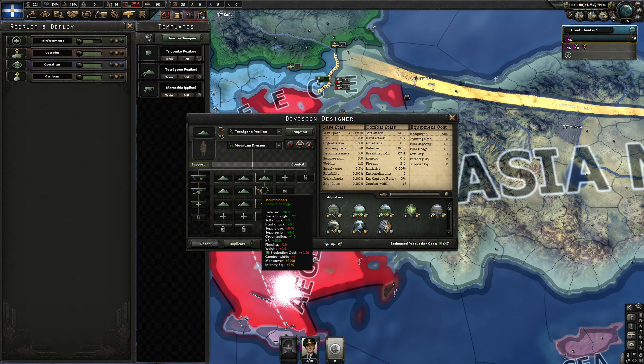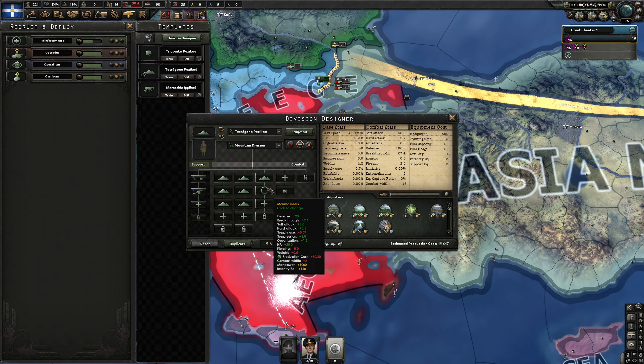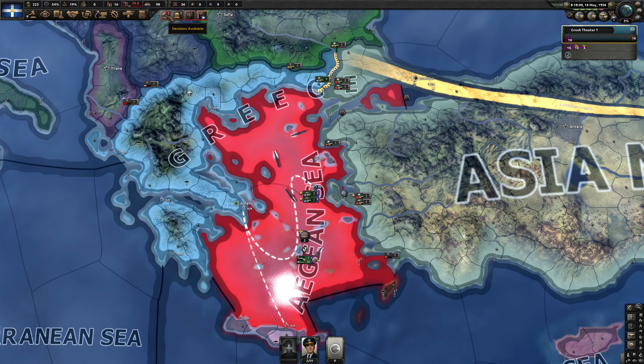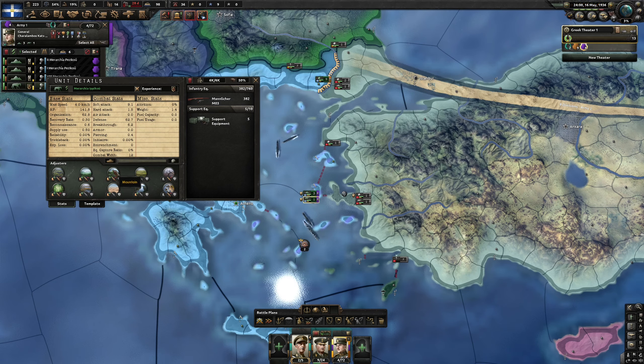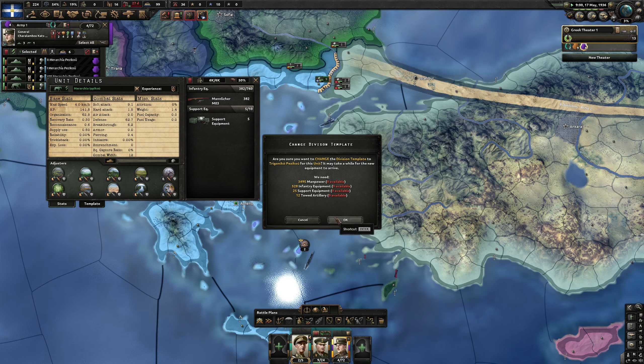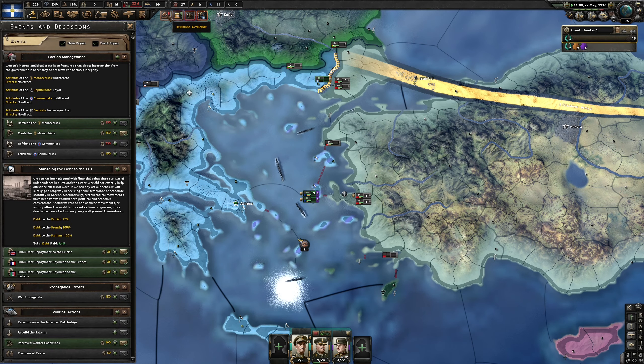On our mountaineer template, I feel like we have a bit too many units here — too many people. I would reduce this to like a 4-unit or something like that. And you know what, let's take this cavalry and make it a normal unit.